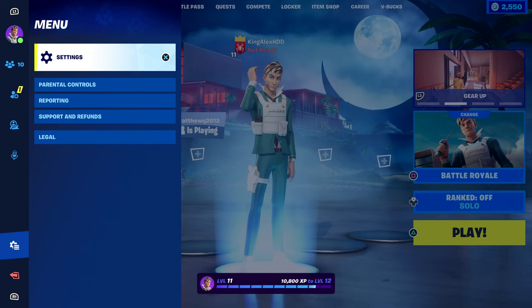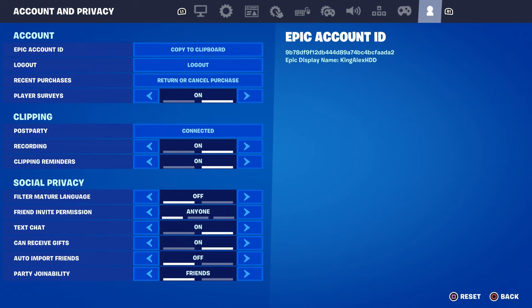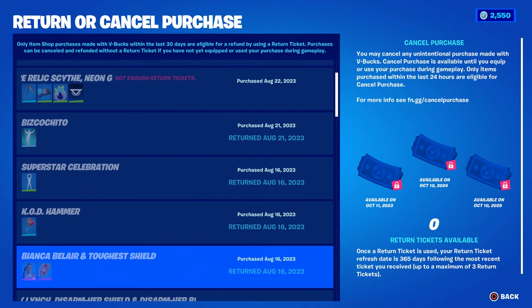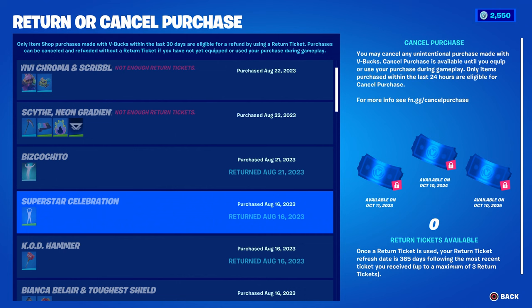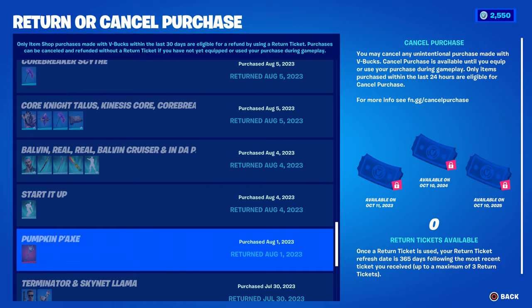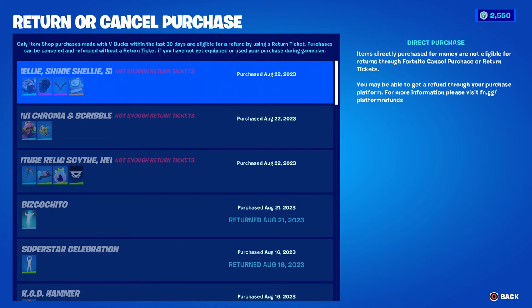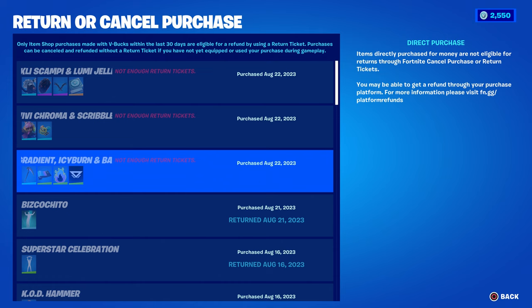If you come over here you can check how many refund tickets you have. As you can see, I have zero refund tickets — zero. There's still a chance to get your refund, so check what you want to return. By the way, I couldn't return some of these because it's saying 'not enough refund tickets,' which is kind of weird. I don't think you can return items purchased with cash — only stuff ordered from the item shop.